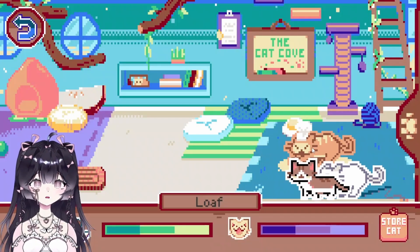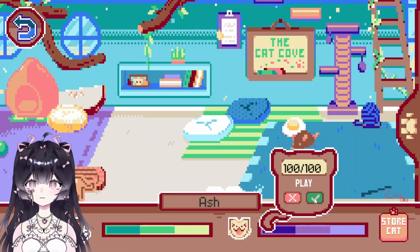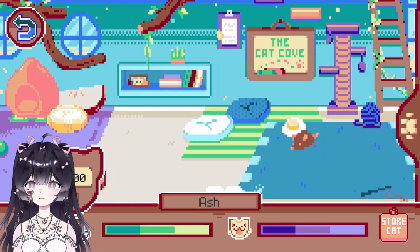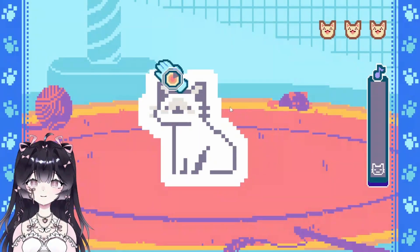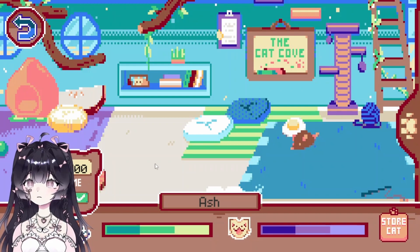Is Loaf hungry? No, Loaf is independent. Can we get affection points if we play with them whilst they're still at 100? Let me see — yes, okay! Let's keep playing with these cats because we'll get a lot of affection. There you go, that's a success! Ash has enough affection — we can rehome you now.